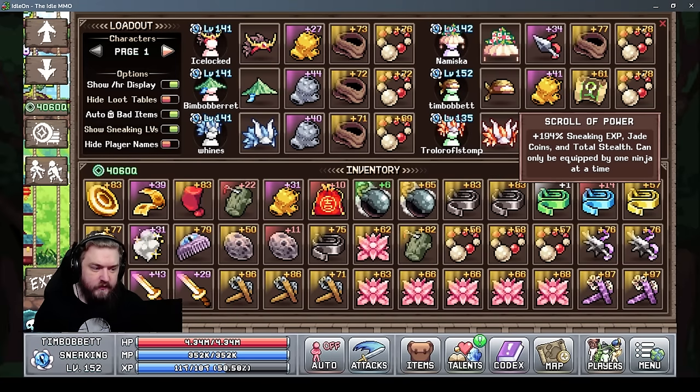On floor four, we find the Scroll of Power — one of the most powerful items in the game. It gives more sneaking EXP, more jade coins, and total stealth. I recommend putting this on an archer-based character, as it looks like archers will benefit from bonuses when the new elite class comes out for sneaking.